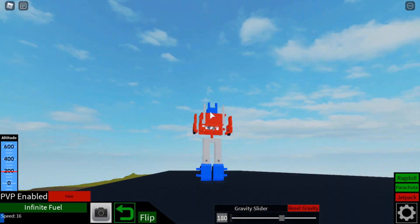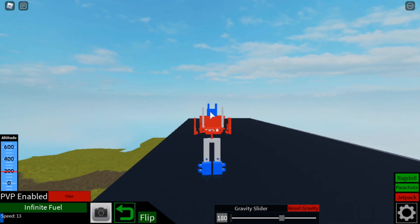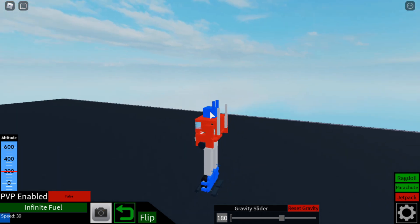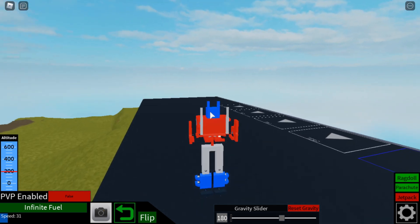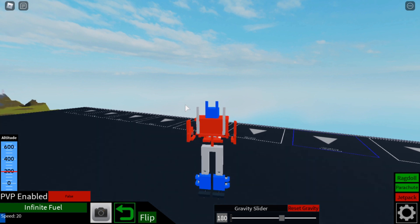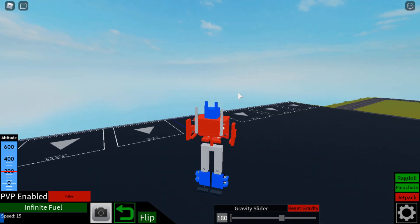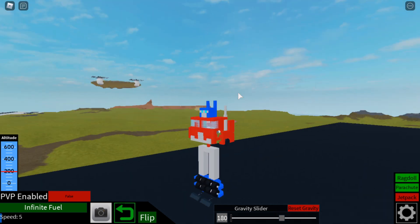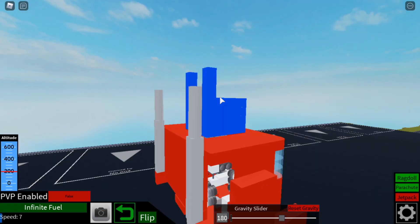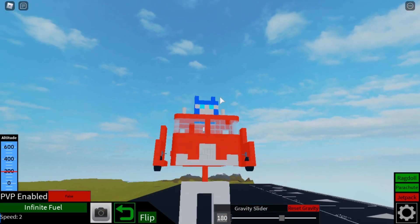Let me put down the landing gear so we can move around. If we use these thrusters we can go forwards, but it tips over if you go pretty fast so you've got to go pretty slow. Turning is also pretty dangerous — it'll fall over. There's not much to this; I didn't put any PVP weapons because I know this would get destroyed in PVP. I just thought it was cool.